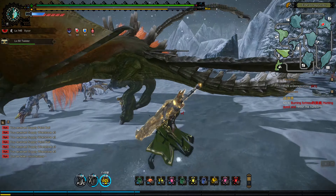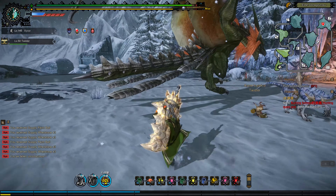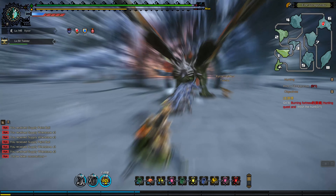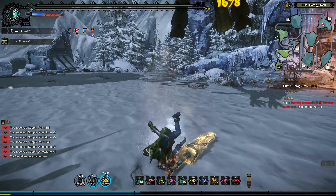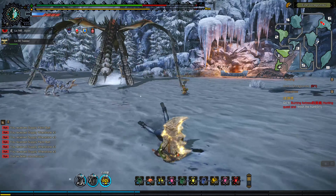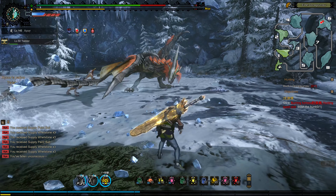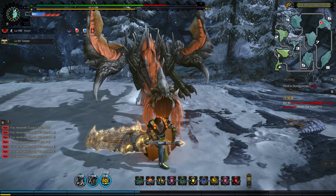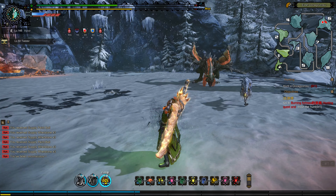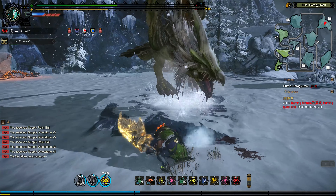That put me right on the ground — it flattened me. What is that? It's like a thunderstorm of dragon element. Always block roars. He's not giving me very much time — how did he hit me with that? I didn't think I was in the way. He forward-predicted me. Gotta keep that damage up though.